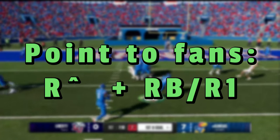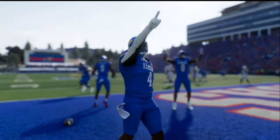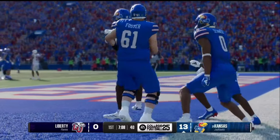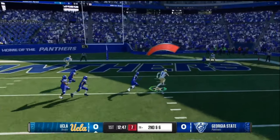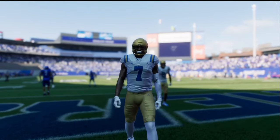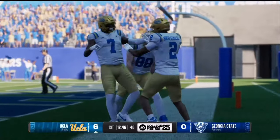Next up is Point to Fans, which is right stick up while holding right bumper — you're just going to be pointing to all the fans. After that we got Come at Me Bro, where your guy is going to be pointing at somewhere in the stands, basically telling the away fans to come fight him. You do this by holding right bumper and putting the right stick to the right.